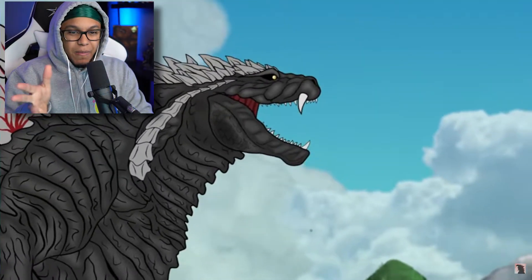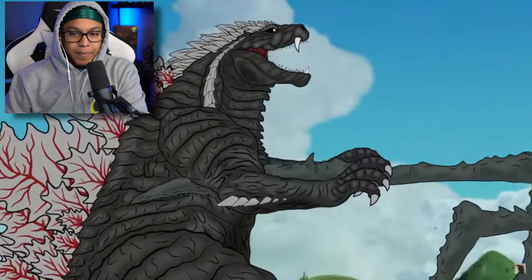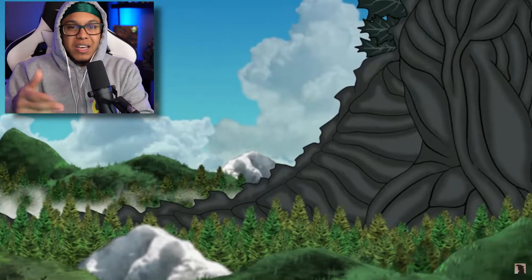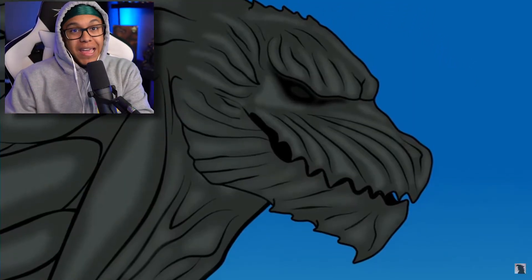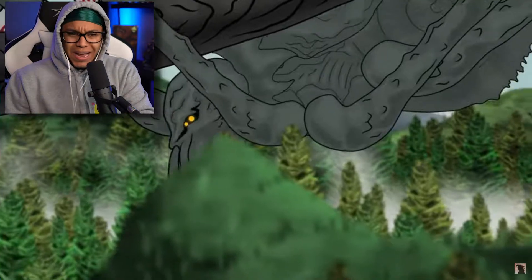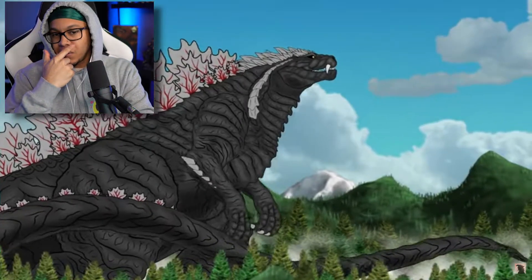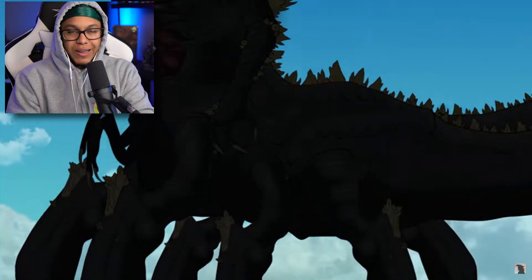Okay, so here's Godzilla Ultima. Let's just sit back and watch. What's that thing's name — the big spider, bro? Skillia? Is that who that is? Okay, we got Godzilla Earth — I am learning, don't judge me. Hopefully we'll see some crazy powers. Godzilla Ultima — that's an Ultima. He's got some crazy tail.